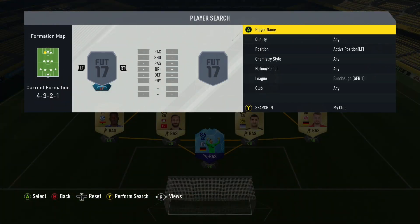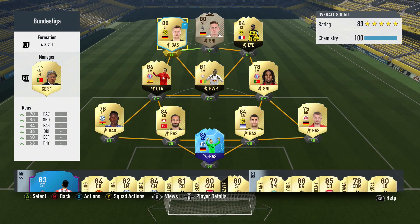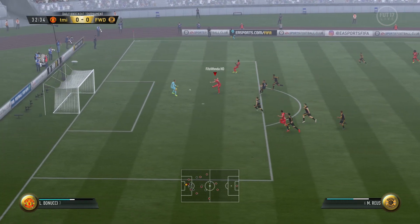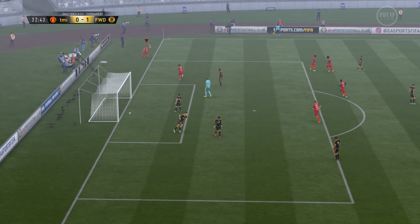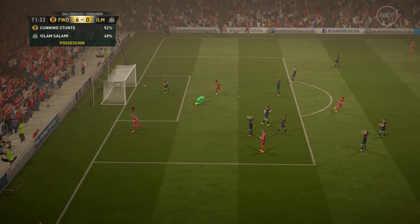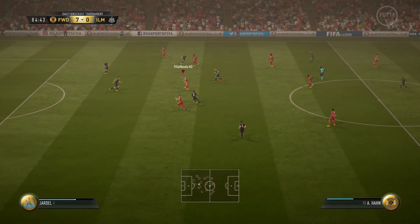Completing the team at left forward, we have Marco Reus. I was lucky enough to get him with a couple of loan packs and he has delivered every single time I've played him. So, so good going forward — pace at 90 is incredible, 85 shooting is to die for, 84 passing and 86 dribbling are also really good stats. Meaning he is so good with the ball, makes great runs, and can finish all day long. He is bound to score and create an awful lot of goals.